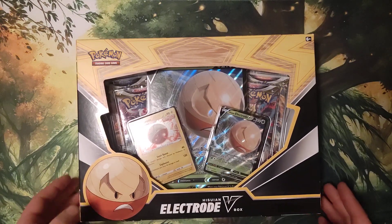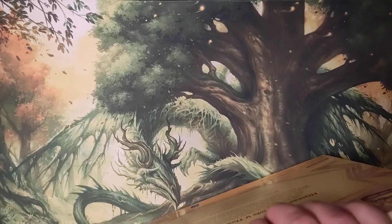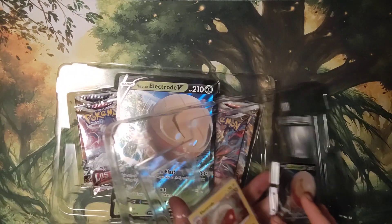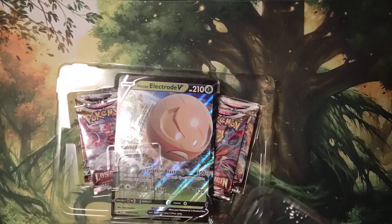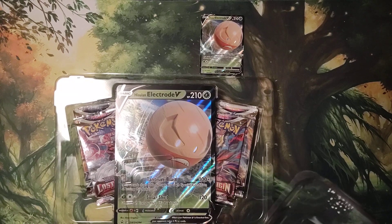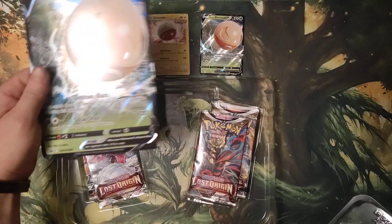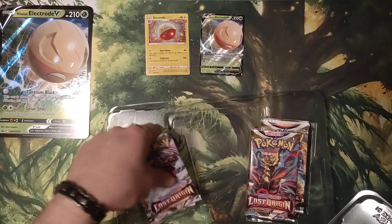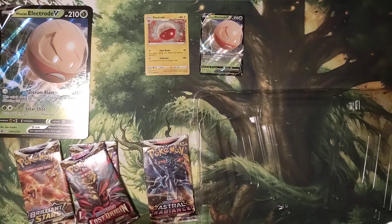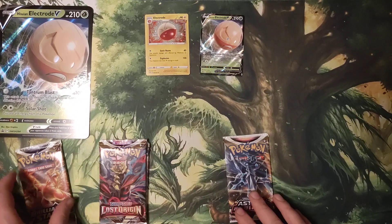As you can tell, we're doing a Hisuian Electrode V-Box. We've got Hisuian Electrode V and Electrode. We've got Lost Origins, Brilliant Stars, Lost Origins, and Astral Radiance. Need to do a dump run for all of these packages.